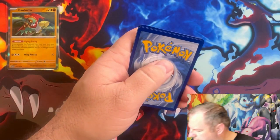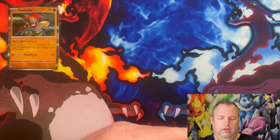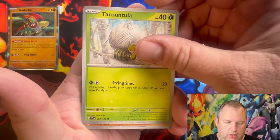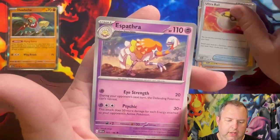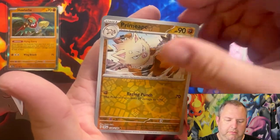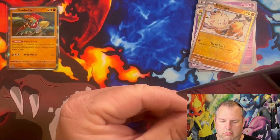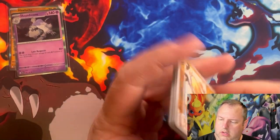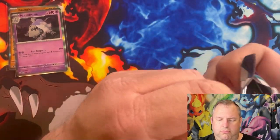Second Scarlet and Violet pack: we have Pawmi, Tarountula, Riolu, Magneton, Ultra Ball, Espathra, Arven, a reverse holo Hypno, a reverse holo Primeape, and a holographic Houndstone. Not too bad — decent pack selection.